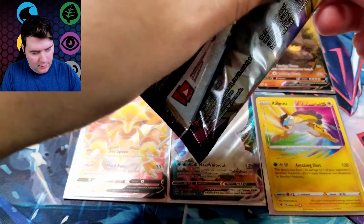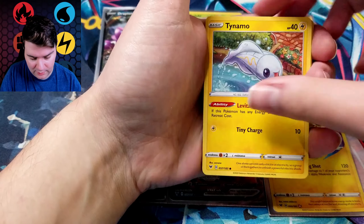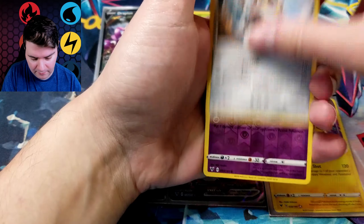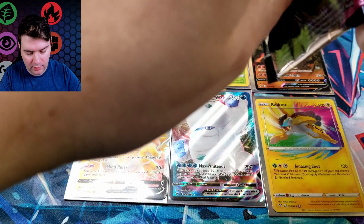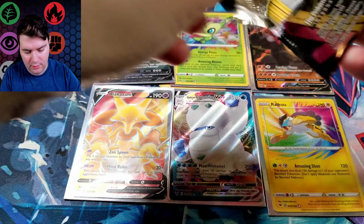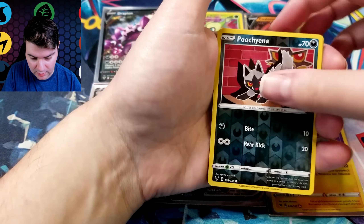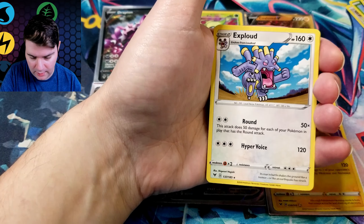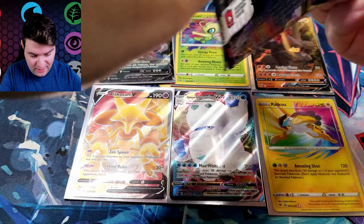Exeggcute, Chatot, Clobbopus, Skidoo, Shuppet, Chimecho, and Toucannon. And a Crobat. I forgot how to say Chimecho — you know how it is. Milcery, Wooper, Munchlax, Whismur, Drillbur, Matang. And a Coalossal V — I've probably gotten five or six of these guys by now. It is a shame that there weren't a whole lot of standard Vs in this set, so you do get a lot of duplicates.